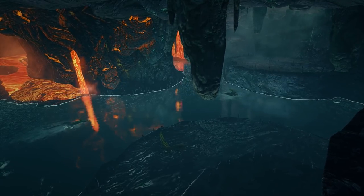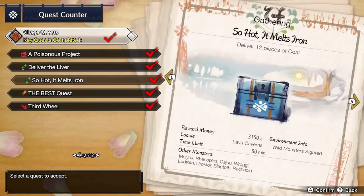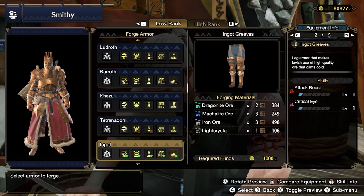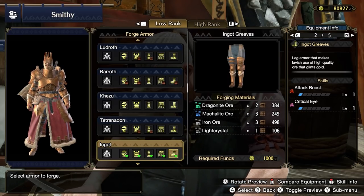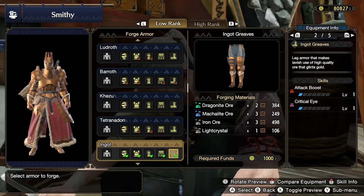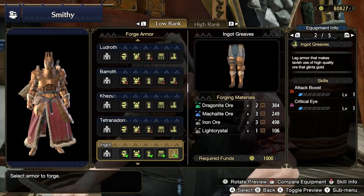In the Lava Caverns, you can mine for new minerals: Firestone and Dragonite Ore. If you want a more casual excursion, you can use the optional quests So Hot It Melts Iron or The Best Quest. With Dragonite Ore available, you can forge the Ingot Greaves using Dragonite Ore, Machalite Ore, Iron Ore, and 1 Light Crystal. The Ingot Greaves give Critical Eye 1 and Attack Boost 1, making them a very valuable pickup for all weapon types.